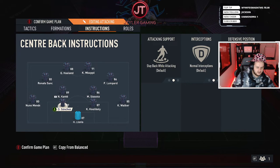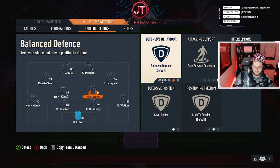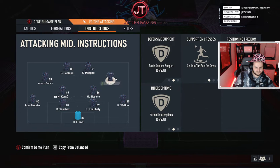For the CDMs: Kante on the left side — leave him on default for everything. He'll get involved, he'll defend — Kante is a box-to-box man, he does everything. Sissoko on the other side: because we've got the left back and right back going forward on the attack, set his attacking support to drop between defenders. That way, when your fullbacks get forward, you've still got three at the back and he'll automatically slot in as a center back.